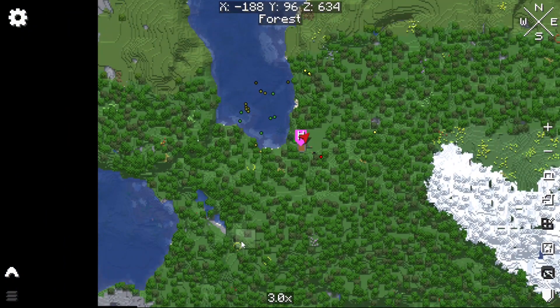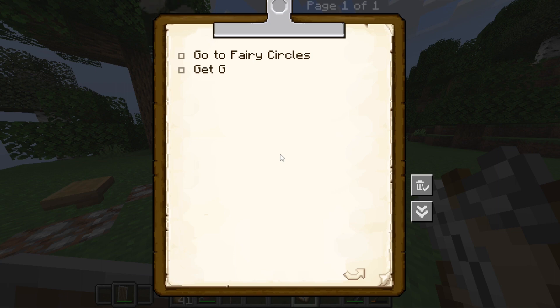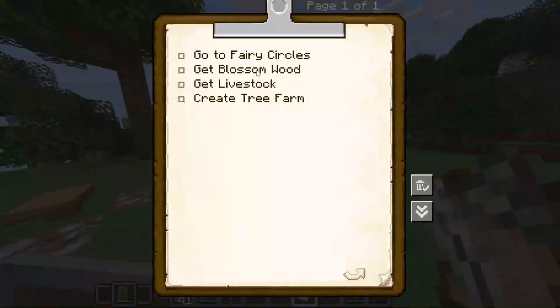The first thing we should do is go to these little fairy circles nearby, because they give us diamonds and emeralds. Next, probably getting blossom wood, because there's some quite nearby. We need to go find some cows and sheep. We're going to make a tree farm to automatically get wood. And those are pretty good goals for now, so we're going to go ahead and do all those things.